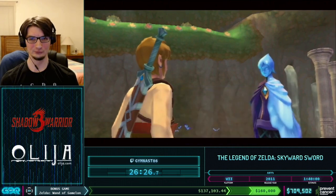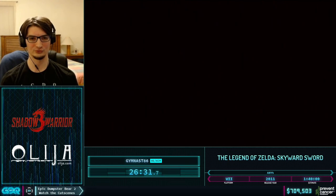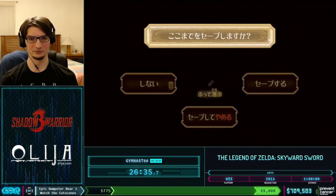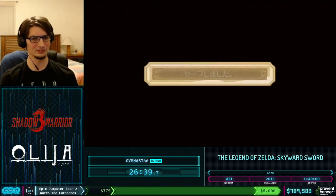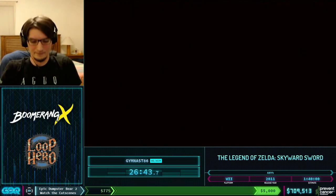As we continue through the run here, we just got the Ruby Tablet, which will allow us to go to the Eldin region next. But first we have to do a few things. I'm going to save at this save prompt and then manually reset the game using the physical reset button on the Wii Remote.